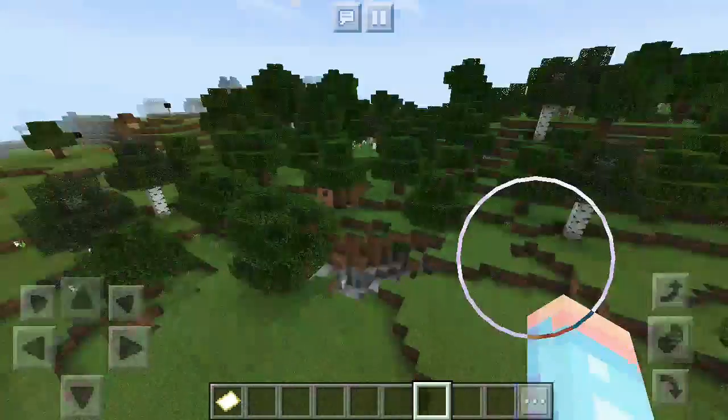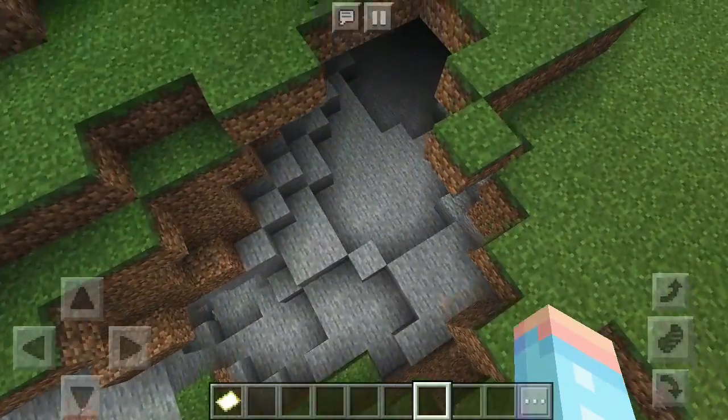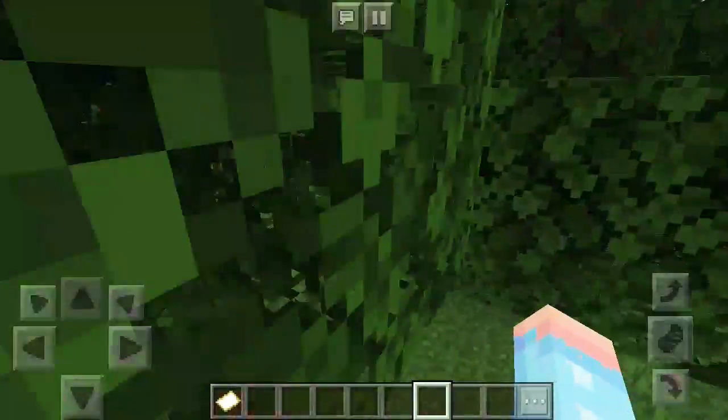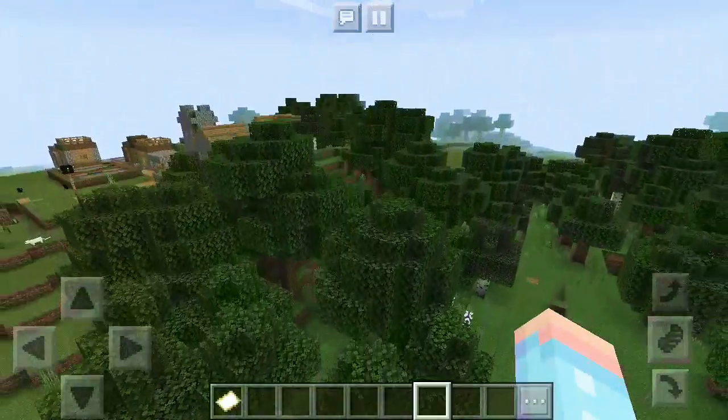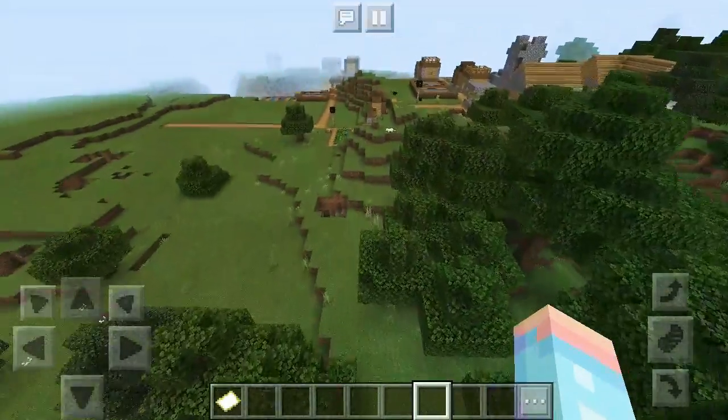So anyways, there's a little ravine — or not really a ravine, but there's a little mining area right here. But that's definitely the weirdest part of this seed. The rest is actually pretty cool.